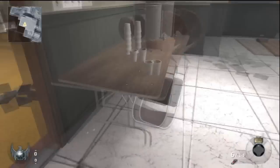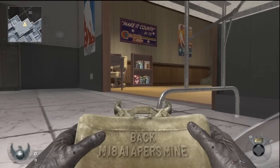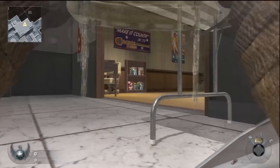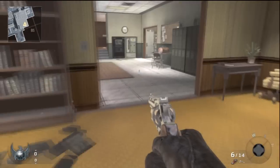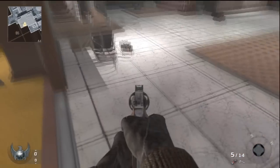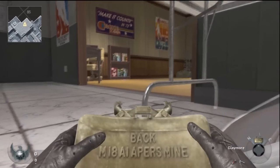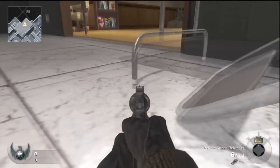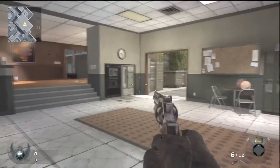Placing a claymore somewhere around this table is the most effective. Have the curved top part of your claymore right on the ledge there — so the curved part on the top of the claymore is touching that curvy part on the table. That claymore will kill everyone walking through that door all the way to the other ledge of the door. The top right corner of the claymore has to touch that curvy part of the table — that'll be a perfect claymore place.